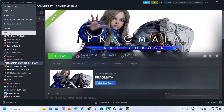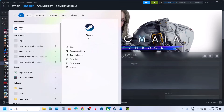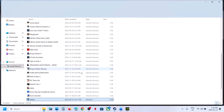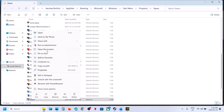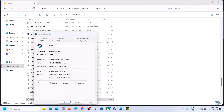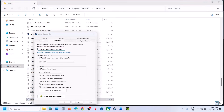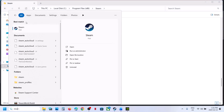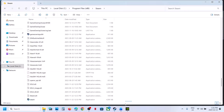Exit Steam, then type 'Steam' in the Windows search box. Right-click on Steam, go to Open File Location. Right-click on the Steam exe file, go to Properties, go to the Compatibility tab. If the compatibility mode box is checked, uncheck it, hit Apply, and click OK. Then relaunch Steam and check.